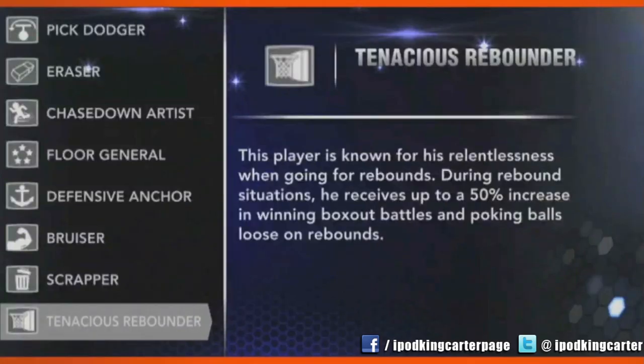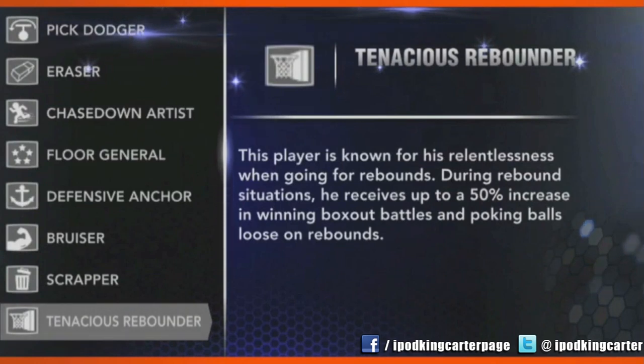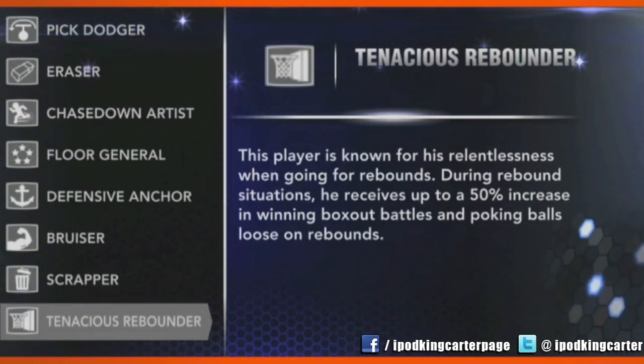Last year we had a signature skill called Scrapper and it actually encompassed both rebounding and hustle plays. We wanted to split that apart because some guys were good at the scrapping stuff and some guys were good at rebounding. So we kept Scrapper basically as it was except took the rebounding stuff out, and we created a Tenacious Rebounder. Tenacious Rebounder is going to win your box out battles, try box out moves more often, and rip rebounds from the air a little better than most players.